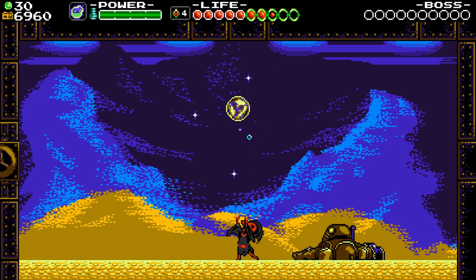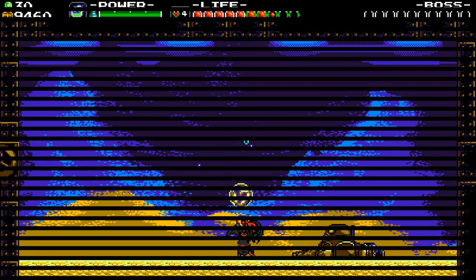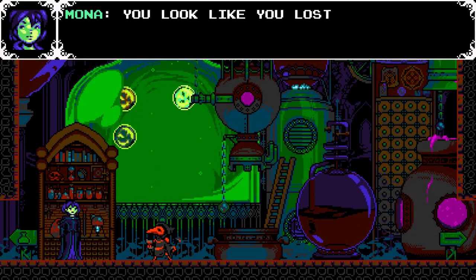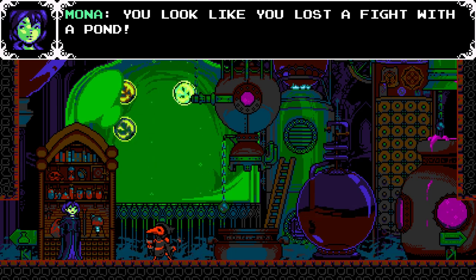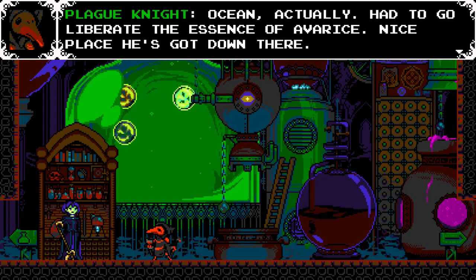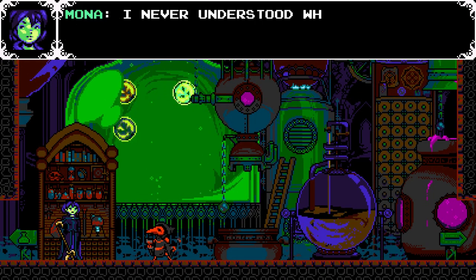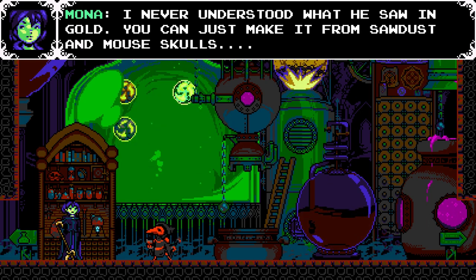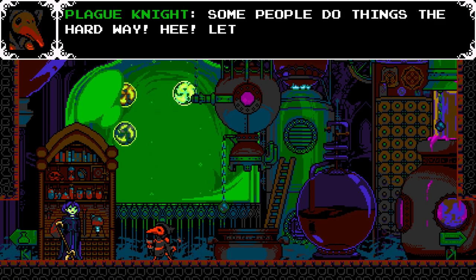And hey, that's another level down and there's only one left in tier two technically. We're technically around the halfway point in the game in that regard, but I think we're only going to be at the halfway point stage-wise a stage or two from now for reasons. Hello, Mona. You look like you lost a fight with a pond. Ocean, actually. Had to go liberate the essence of avarice. Nice place he's got down there. Never understood what he saw in gold — he could just make it from sawdust and mouse skulls. Some people do things the hard way. Let's do some work.